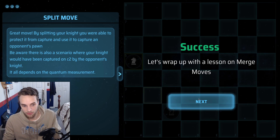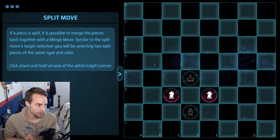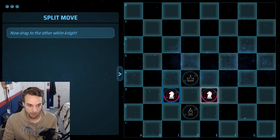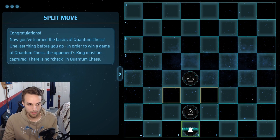Let's wrap up with a lesson on merge moves. So when a piece is split, you can merge the pieces back together on a square where both pieces can go to. If we drag between both of our knights, there are two squares where our knight can go. If we go to D5, we'll just get captured by the queen. So let's go to D1, and we're safe.